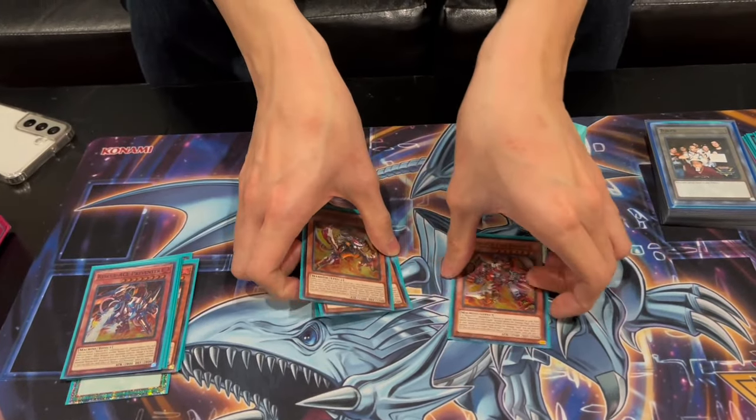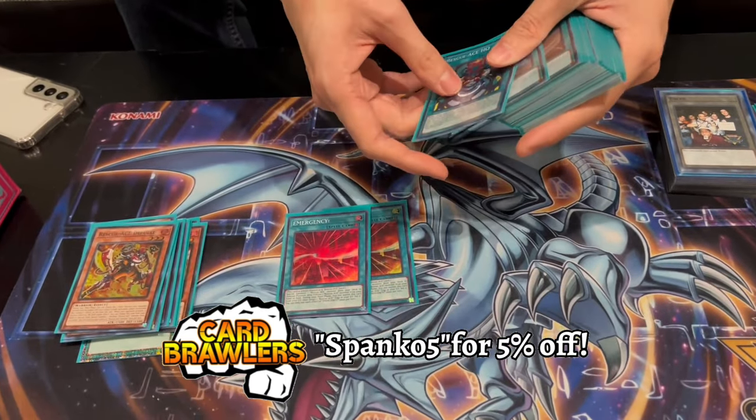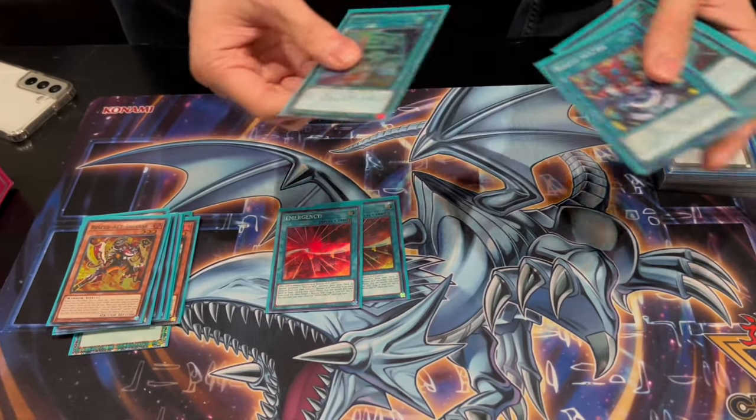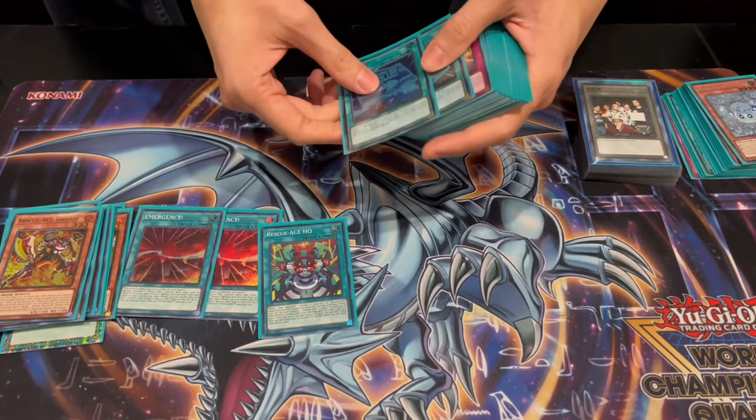Especially if this resolves and gets the Lifter, Lifter gets a spell — you're quite ahead going into your turn. Spell traps: two Emergency. Playing 45 cards, I didn't really want to play three because I felt like it might just dead draw with Emergency and nothing, so I want to keep my cards live-ish.